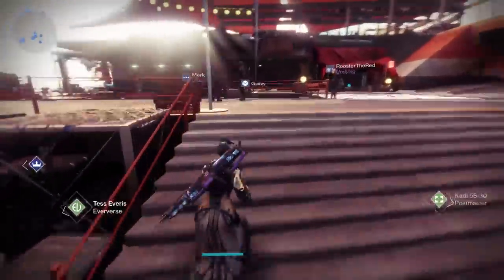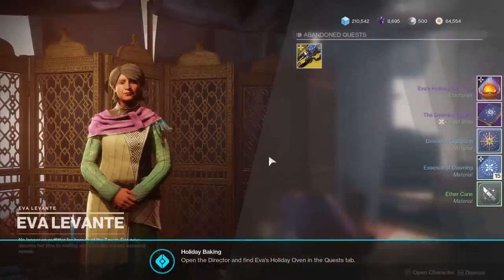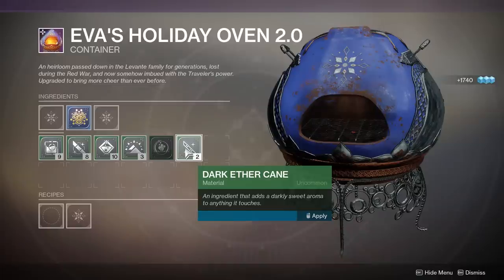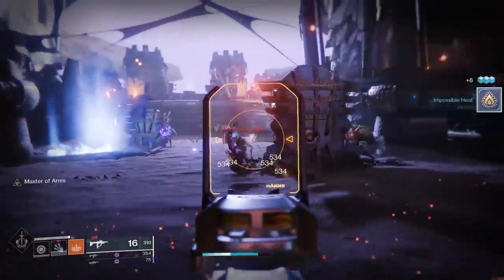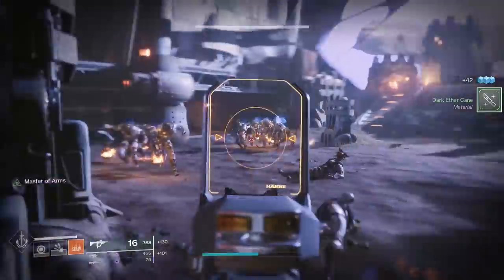When you first land in the Tower, you'll visit Eva Levante, who has seemingly made a power move over Tess, and she'll give you her new and improved Holiday Oven 2.0. If you preview the oven, you'll see three slots for ingredients on the top row. The first is comprised of uncommon items — each one corresponds with a different alien race. Defeating that specific enemy type has a chance to drop one of these uncommon ingredients: Vex Milk from Vex, Ethercane from Fallen, Cabal Oil from Cabal, Kitan Powder from Hive, Taken Butter from Taken, and Dark Ethercane from Scorn.